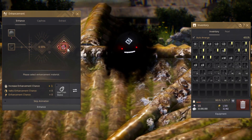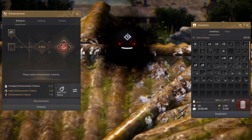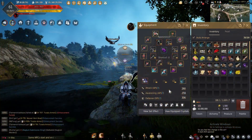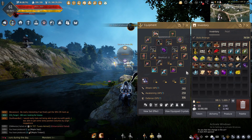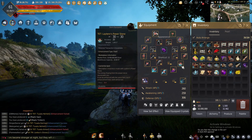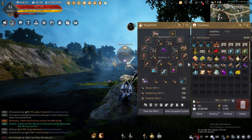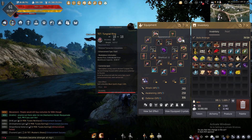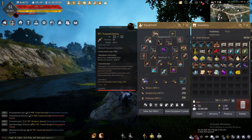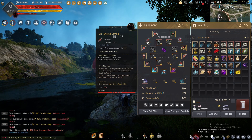What I mean by that is certain items like your TET boss armor, your TET boss weapons — things like your Dandies, Kutum, Nouver, and Dim Tree — they're less than two billion silver a pop now, which does not take that long to get. You will most likely end up spending more than that in the long run if you try to enhance these items yourself, especially if you're having to build the fail stacks yourself. If you're a newer player without a big stockpile of fail stacks, I would absolutely recommend just straight up buying these items off the marketplace.